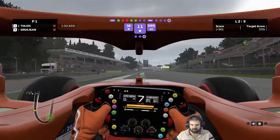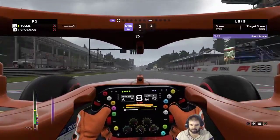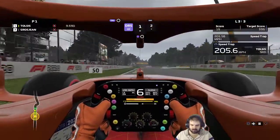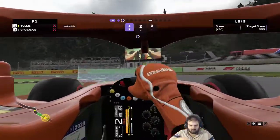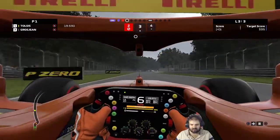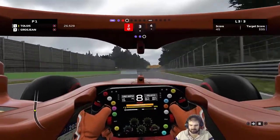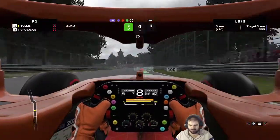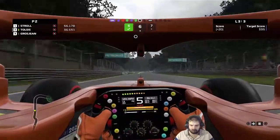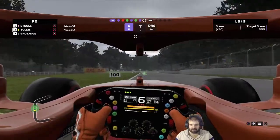If you nail this final corner you can pick up a lot of time. That's fantastic - you obviously have a really good understanding of this circuit. Let's see if we can nail a perfect lap to finish the session. Just on the throttle a bit too early there - it really can make or break a lap, that chicane. We think we may see some rain - ETA is about 15 minutes. Looks good, we'll be done before the rain comes.